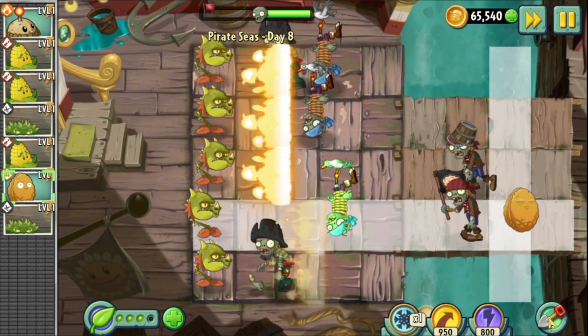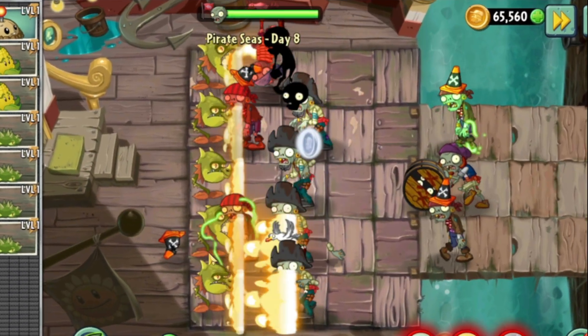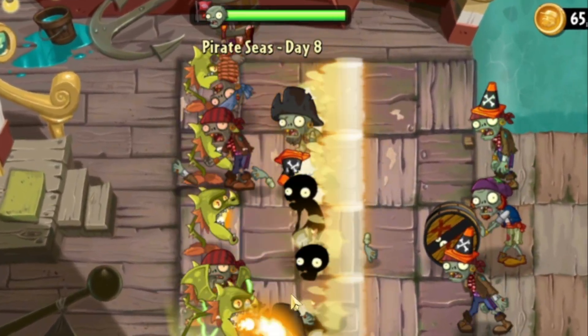Normally this doesn't make any difference, but if you give plant food to a plant, its health resets. As long as the Snapdragon has full health, it will be able to stop the seagull zombie on time. I'll just show you the winning attempt.